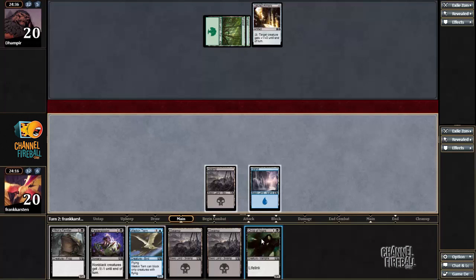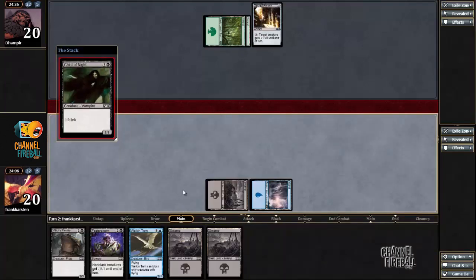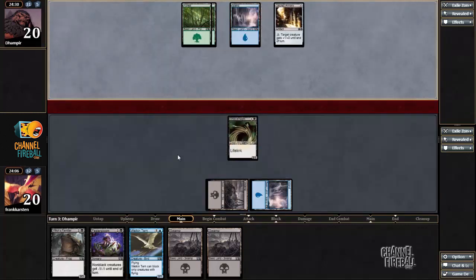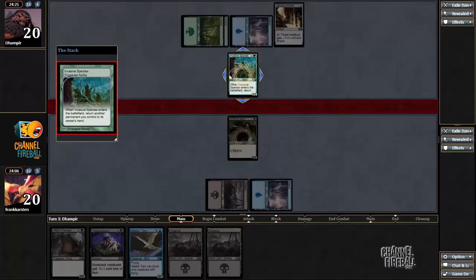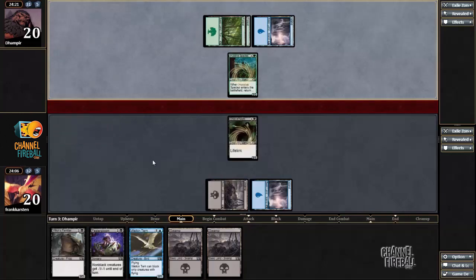Our opponent might play a good blocker for it on the next turn — maybe an Invasive Species, and that would be unfortunate. But if our opponent doesn't have a blocker, this threatens a 4-point life swing rather than a 2-point life swing. And it's typically better to play something that doesn't die to Faster Gloom — speaking of Invasive Species — over something that does die to Faster Gloom.